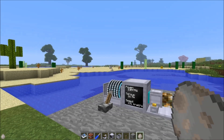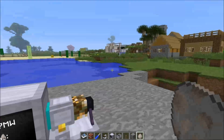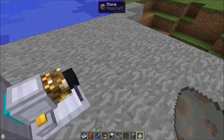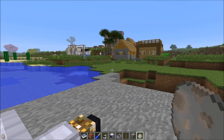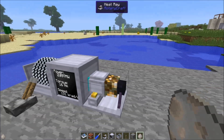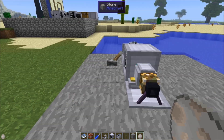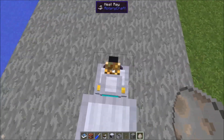The heat ray does have applications other than burning stuff down. For ReactorCraft, it actually has an application — you use the heat ray to produce the actual plasma for the fusion reactor. So the heat ray does have utilitarian applications for high-end stuff as well as just burning everything. It's pretty darn awesome, but it's pretty expensive.